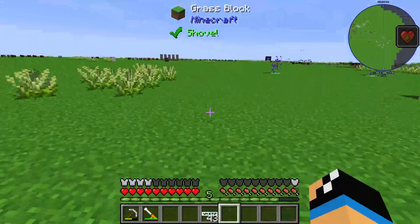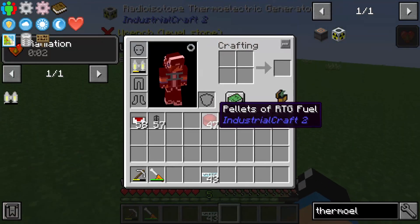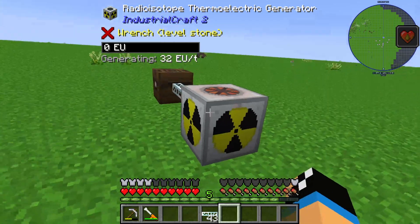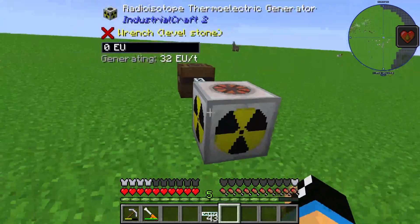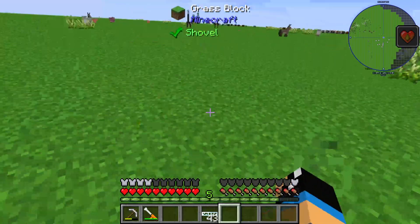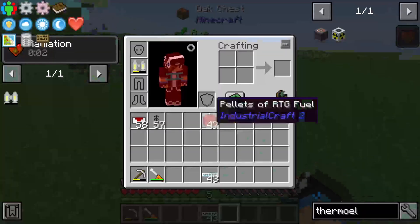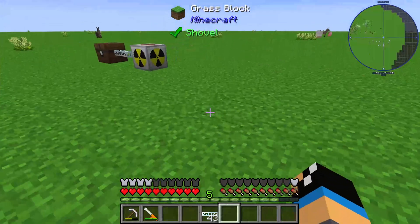The only disadvantage is that we have a huge cost for the RTG fuel pallets, because these pallets require polonium and this is hard to get. But the advantage is that we have an infinite energy source — it will always generate energy. I hope I could tell you something useful about this item. Thanks and bye!